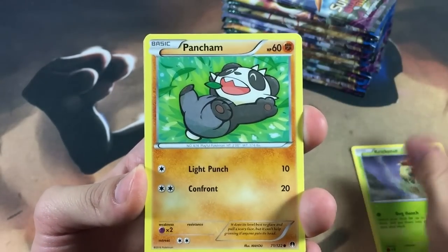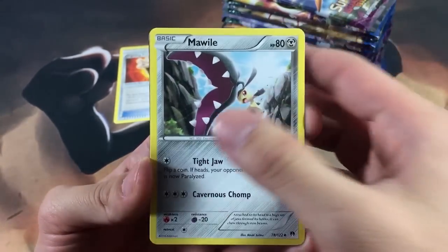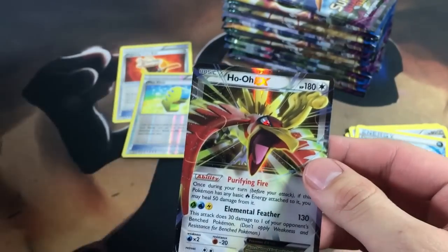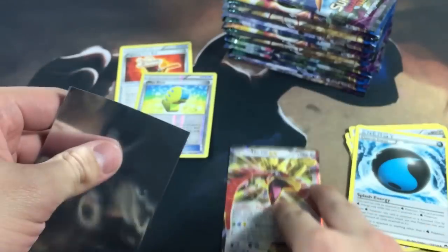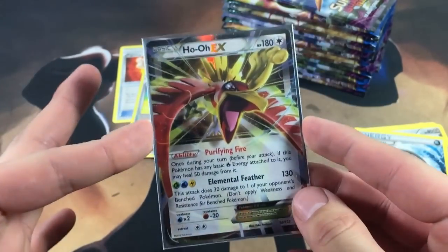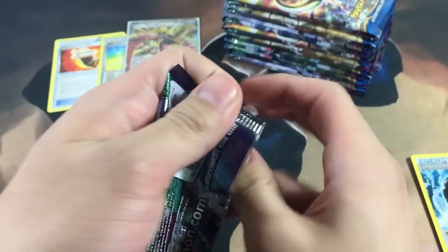We got a Kricketot, Pansear. The card I want most from Breakpoint is a Ho-Oh — really bad. Fighting Fury Belt, that's a good one, better in reverse but still a good card overall. Max Elixir, a nice playable trainer. Oh man, speaking of Ho-Oh — let's go! I pulled a Ho-Oh right as I was talking about it. We're already starting off strong, very satisfied, even though it's only worth a few dollars.